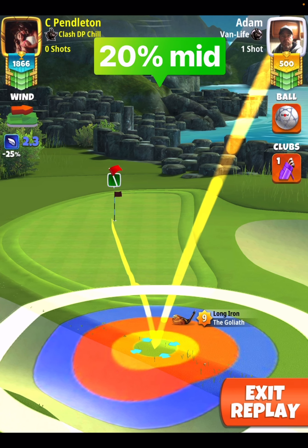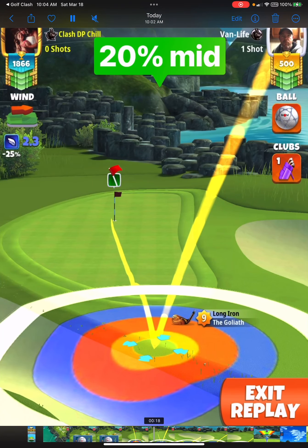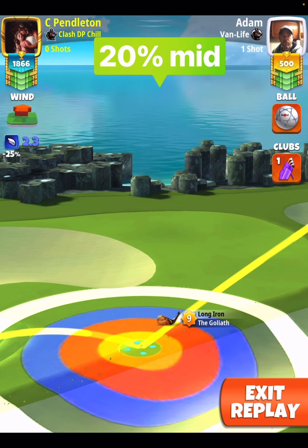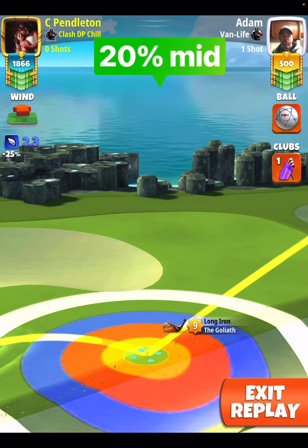2.3 mile per hour wind, very low wind here — 0.9 left, 1.8 top. Please note that I am offsetting just to the left-hand side of the cup; maybe just a little bit of my ball guideline is still in the circle cup. You'll see here that the speed comes in good — I'm just going to miss this one by a millimeter to the right-hand side.